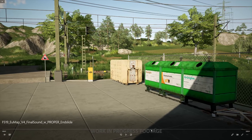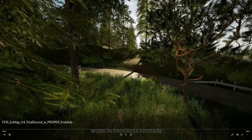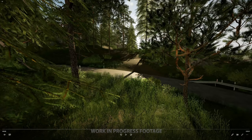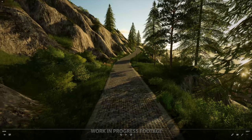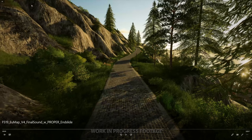We get some recycling bins. There's a field in the background, lots of power lines and all kinds of stuff going on. Nice forest shot — here you can really see that new lighting engine and the contrast between light and dark, which adds a lot of depth to the scenery.